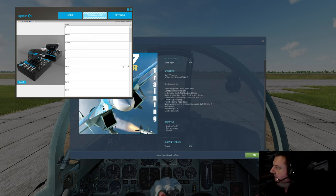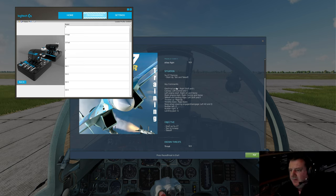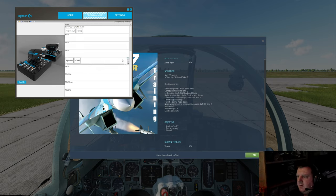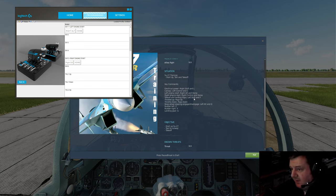Scary stuff — so much to think about already. Right Shift and L to turn on electrical power, that's got to be up here. Right Control and Home. Takeoff and landing flaps — there's Left Shift and F. That's very simplified; you don't even have full flap control. It's just takeoff flaps, takeoff and landing flaps, and no flaps, I guess.